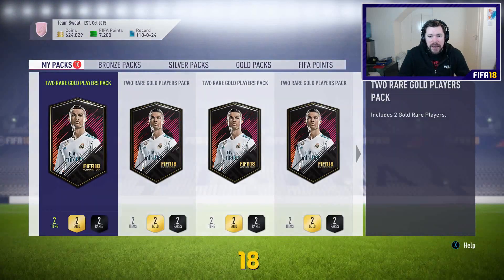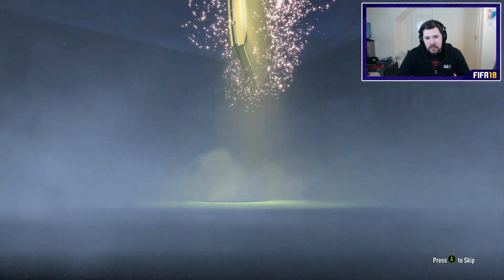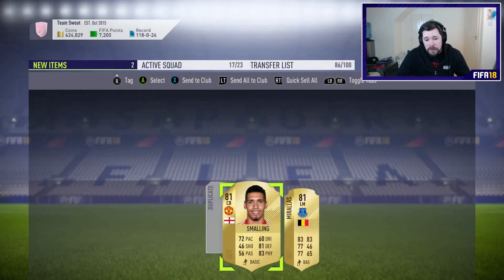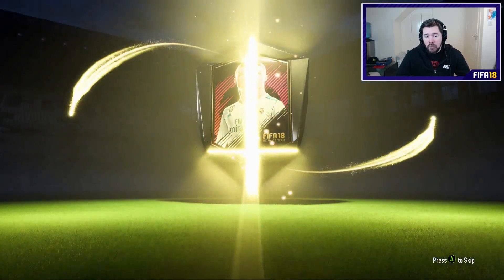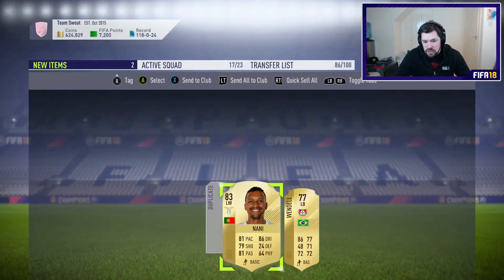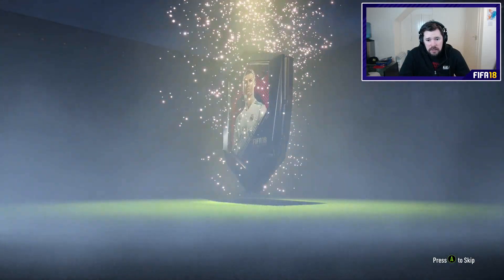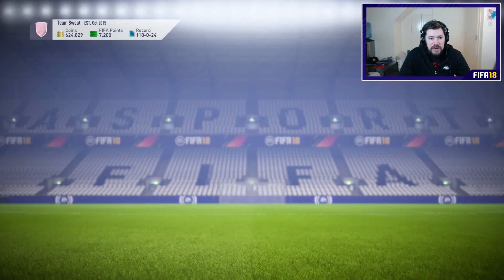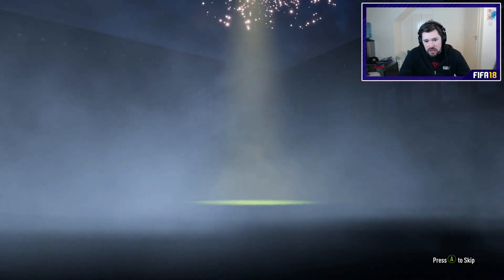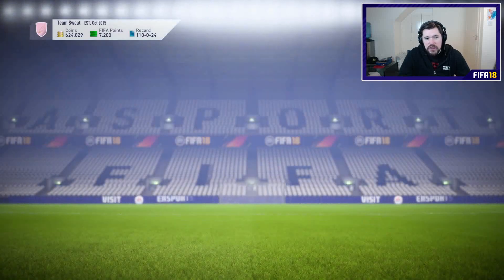We've got team of the group stage from some of the other packs. 10 to go. Let's see if we can get something out of the final 10. No board in the first one. Two relatively usable players — Chris Morling and Morales — specifically for DKT and divisions. We finally get ourselves another board — is it going to be big for us? It's Nani again. I have to discard him — I already packed Nani once today. Eight remain. Is there a blue left in these eight packs?